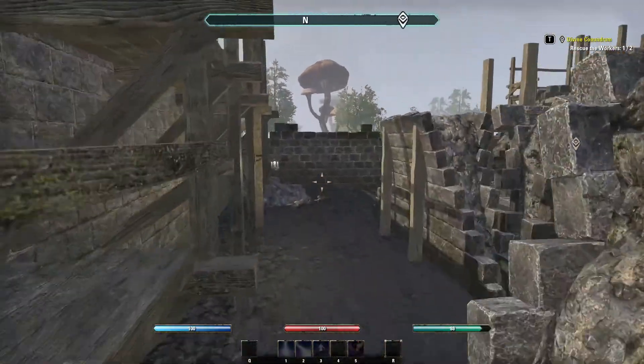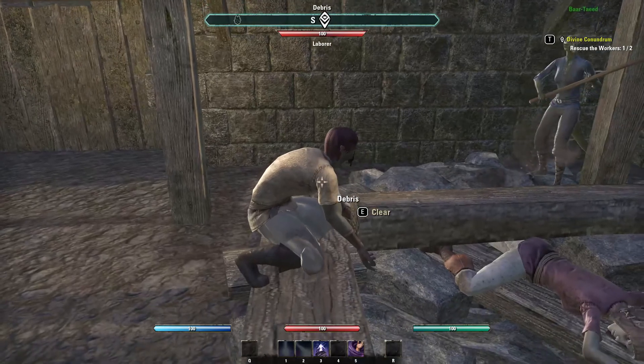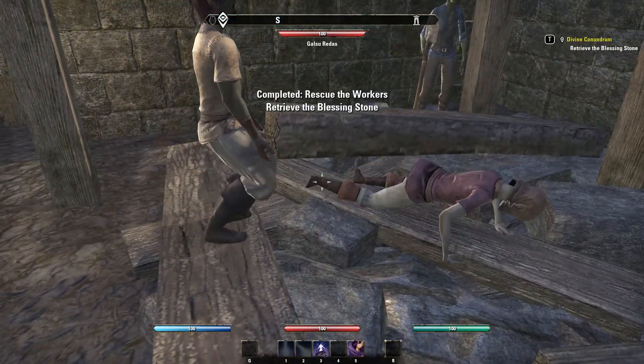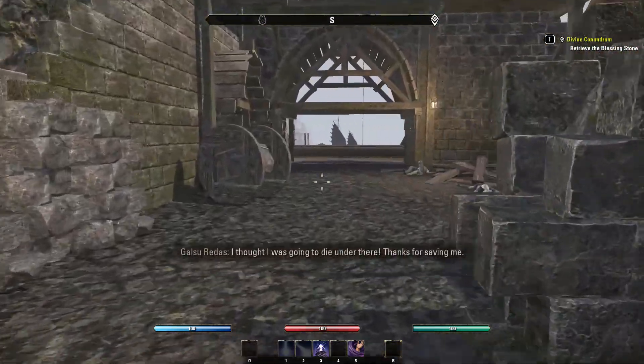you will help him rescue the worker and you will be the biggest hero Hyrule has ever seen. Here is a laborer. Press E and it will open the door and let the people escape from the debris, making you the hero of Hyrule.